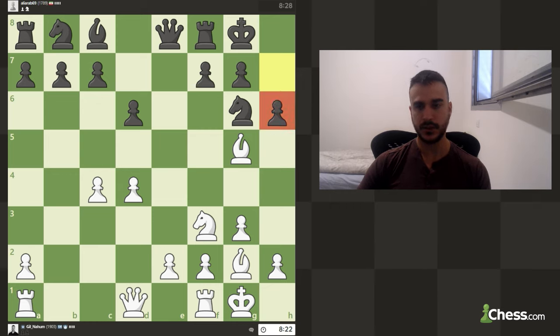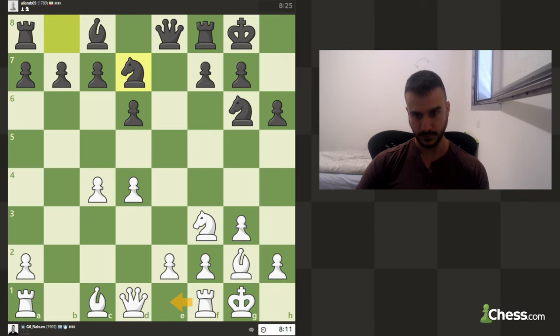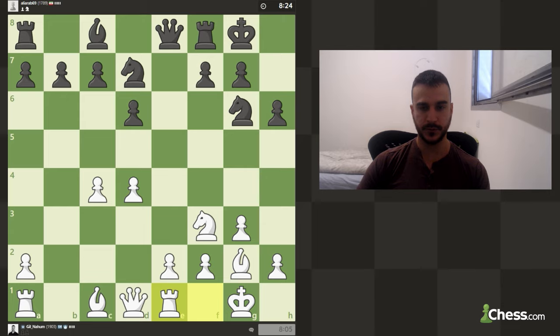Now basically this is a great weakness — actually good for us — but we still need to find a new square for the bishop. I want to drop the bishop way back because I do want to push the pawn and put a rook on e1. Let's put the rook on e1 first before committing anything.